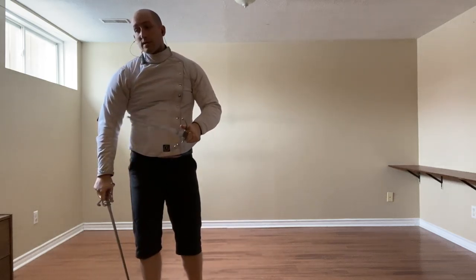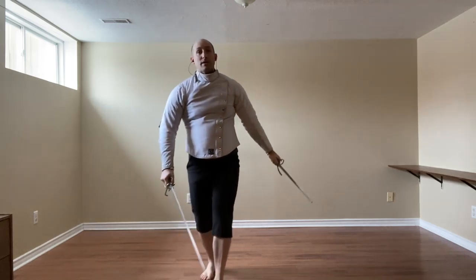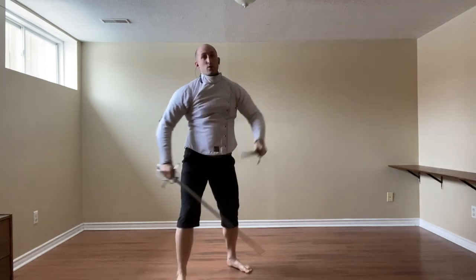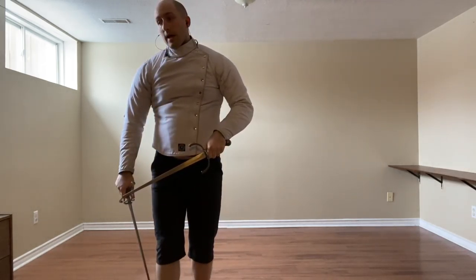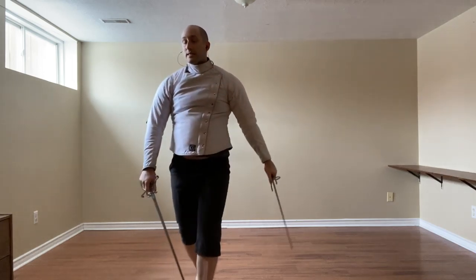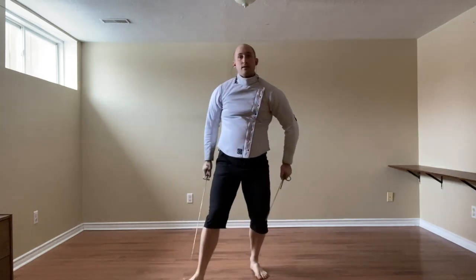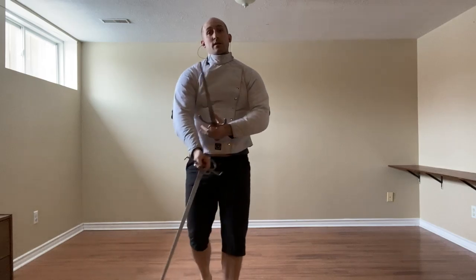We can also simply step back at pace and strike the hand with a Mandrinto. Here, the attack comes in, using lots of temple action to strike the hand. If they go low instead, same idea — we're going to pull the leg back, let them walk on one point, or I help them along by striking the sword.